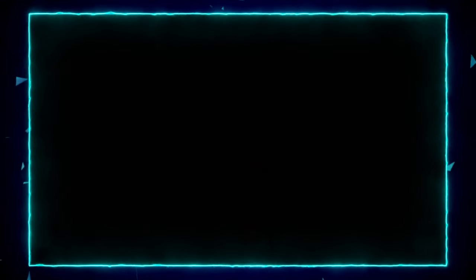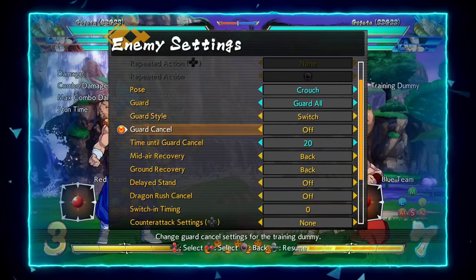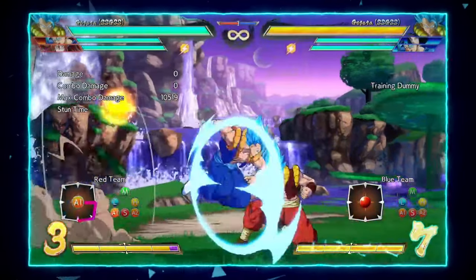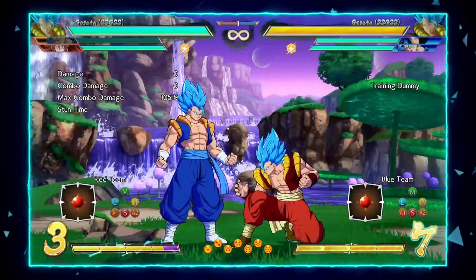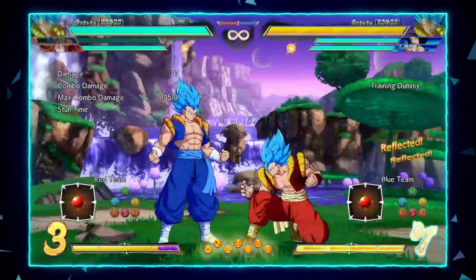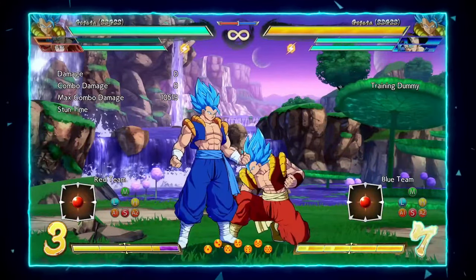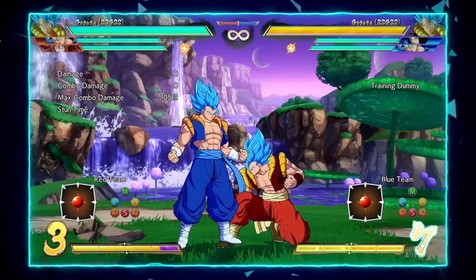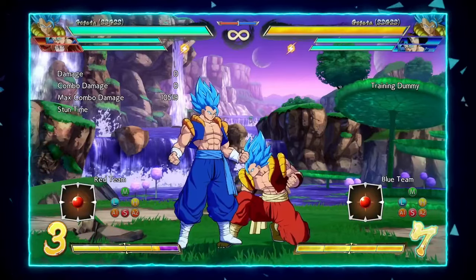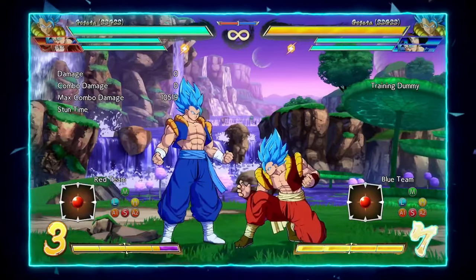Blue Gogeta pairs nicely with ki blast assists such as Vegeto, since his jump medium and light have built-in anti-reflect — so he can continue to put on pressure even when the opponent tries to reflect. He stays in and keeps the pressure going. He also has built-in anti-reflect on his low, so reflecting is very difficult. This means he plays nicely with basically every character. The reason he's played at top level with Vegeto is that Vegeto is top tier and his assist covers Gogeta's main weakness.